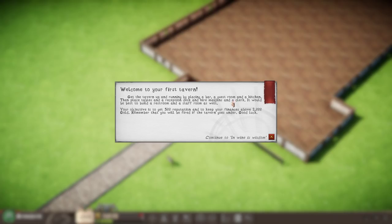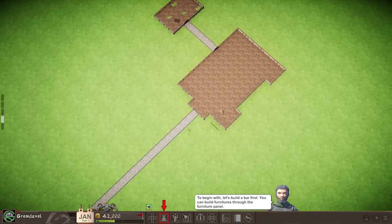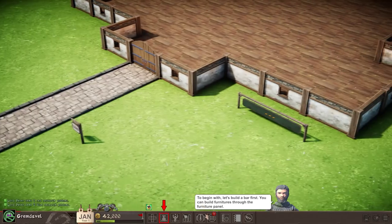Welcome to your first tavern. Get the tavern up and running by placing a bar, a guest room, and a kitchen. Then place tables and a reception desk and hire maidens and a clerk. It would also be wise to build a restroom and a staff room as well. Why do they have to be maidens? Why can't they just be maids? Or servants? Your objective is to get 500 reputation. Keep your finances above 2,000 gold. Remember that you will be fired if the tavern goes under.